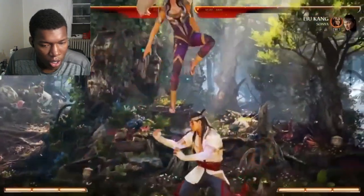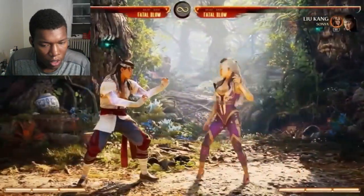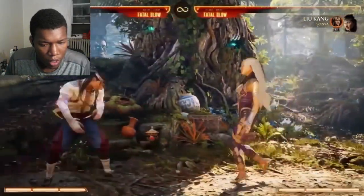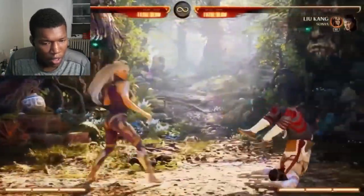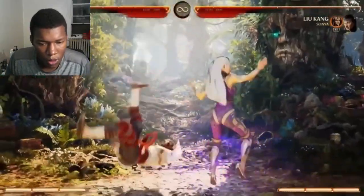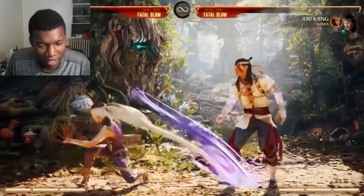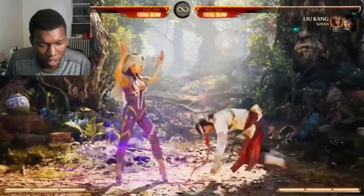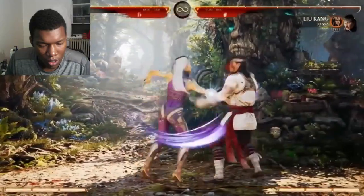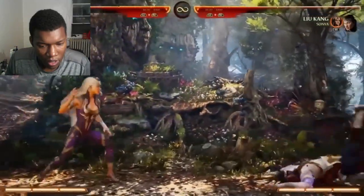Her cartwheel — the overhead, straight from MK9. If you EX it, it has armor. It's really good up close, great as a wake-up attack. You can use it after a move like this. This is like mozzarella Green Bay Packer cheese — it's ridiculous. For me, when I play against you, you really have to be paying attention: one of the moves is a mid, the other is overhead. They look different but you can't be on autopilot.